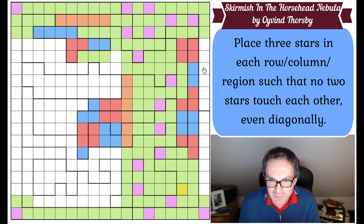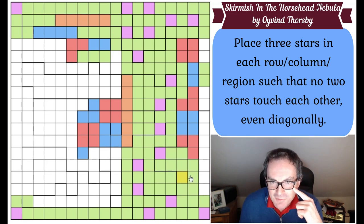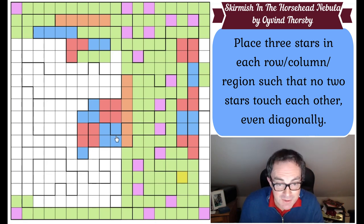We can do more in this shape - this has got to be a star. Let's put that in and surround it with green. That gives this red domino here needing a star in one of those, so we green those, which creates another star at the top. Surround the star with green.